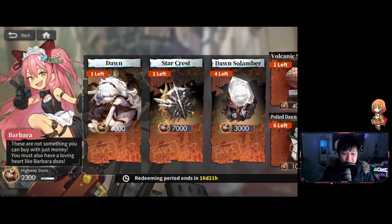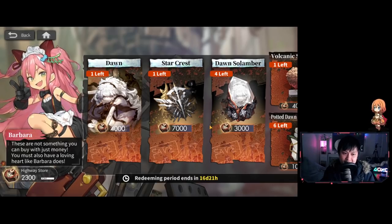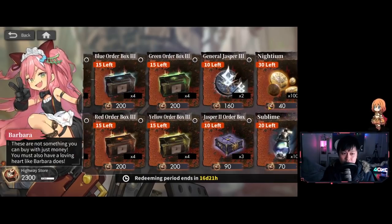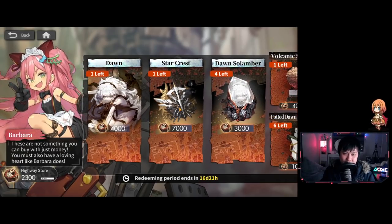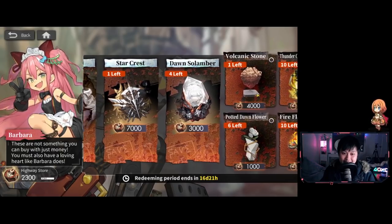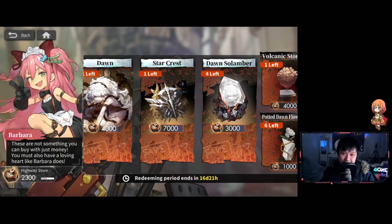We have a whole bunch of different items in the shop, so let's talk shop priority — what to go for first to last. My philosophy is you want all the items you normally cannot get. That includes Dawn, the Dawn Soul Amber, the Volcanic Stone, and the Potted Dawn Flower — these are limited furnitures. Those are really the only exclusive items limited to this event. The Star Crest is sitting there at 7,000 nuts, but those limited items are higher priority simply because you can't get them after the event, especially furniture — furniture is so scarce right now.